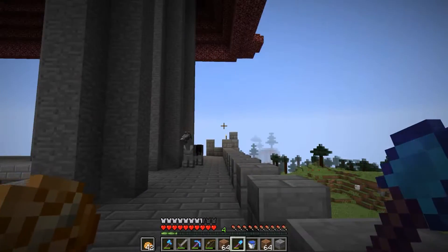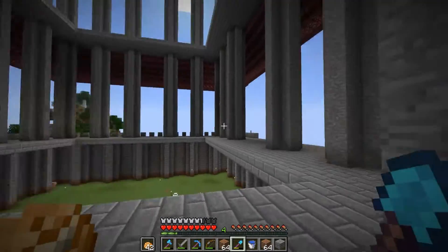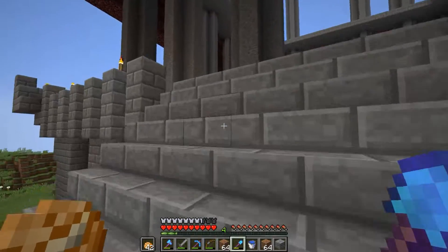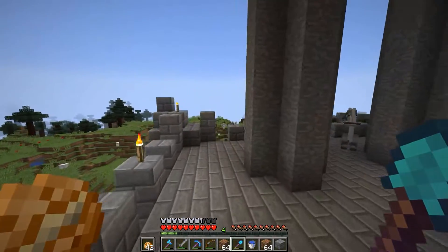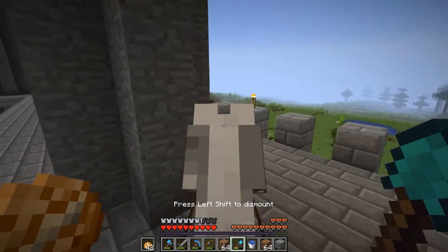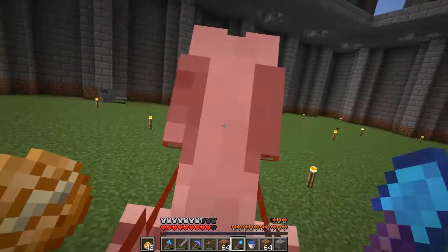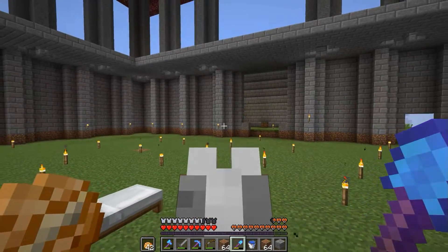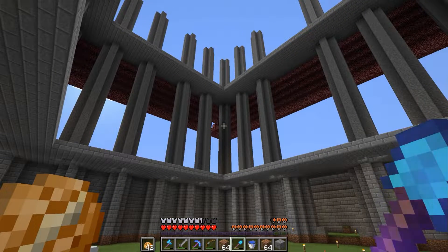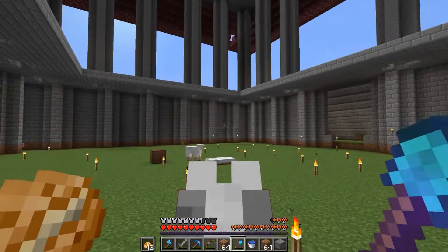I may put some torches right here, but I want it to be sort of dark in this place. I wish we had a button where we could call our horse — Mojang, can you please do that? At first I was wanting to do this more like a castle, then I was thinking I should do like a Kung Fu Panda sort of theme, so that's kind of the theme we're going for.